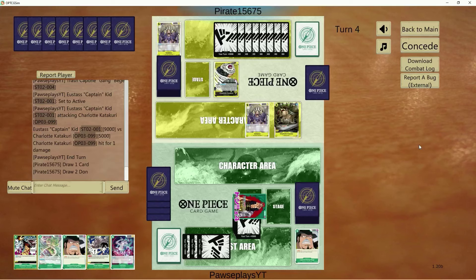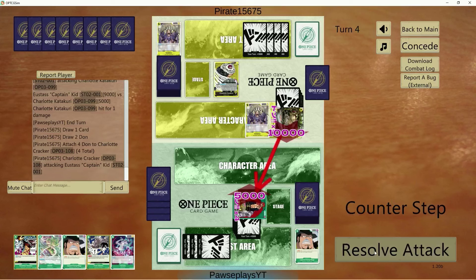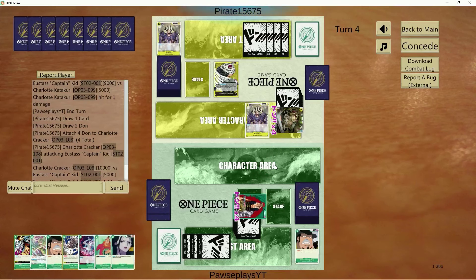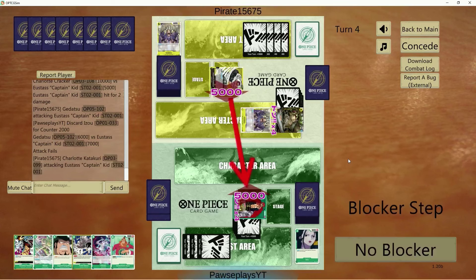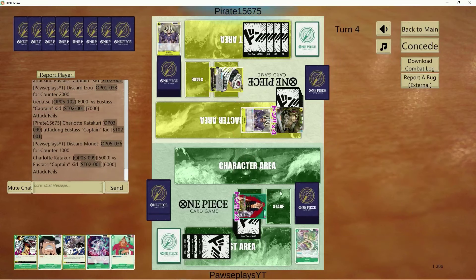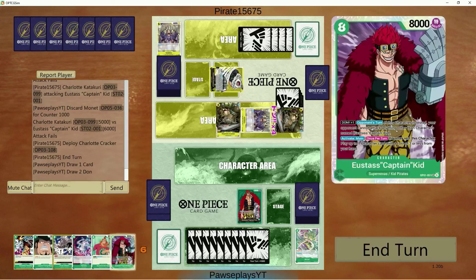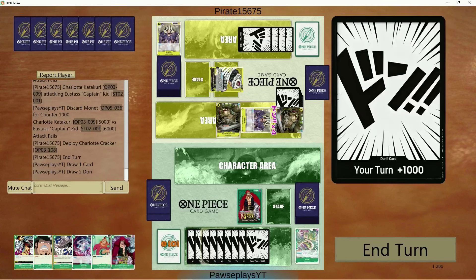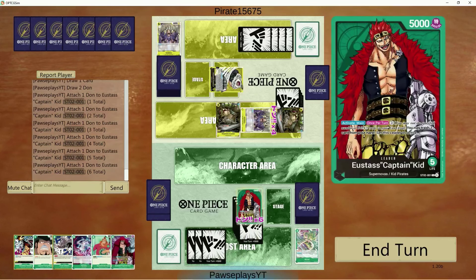I think he's sitting on eight Dawn. He's going for it — no Katakuri this turn either. We'll take this hit. He attaches Dawn to leader. I'll counter out of this one. He's playing a blocker? I can't wait to see what cards he has in hand. He must have drawn really, really bad. Sometimes you shouldn't always have to rely on your life to win a game.